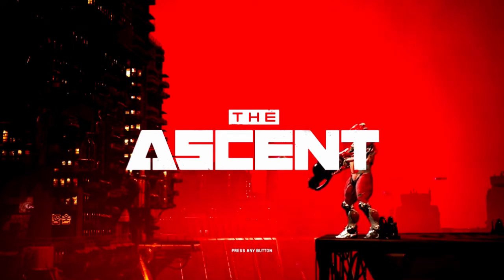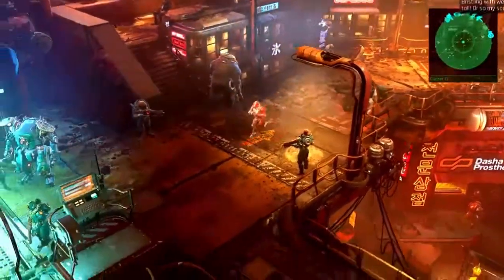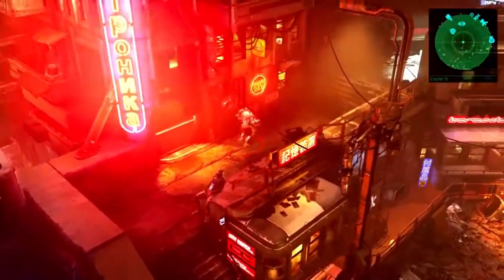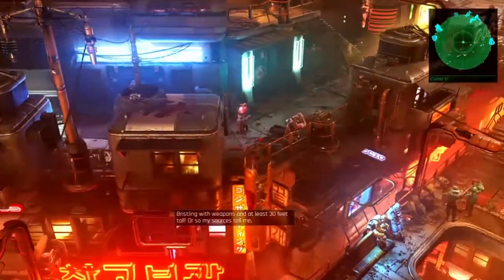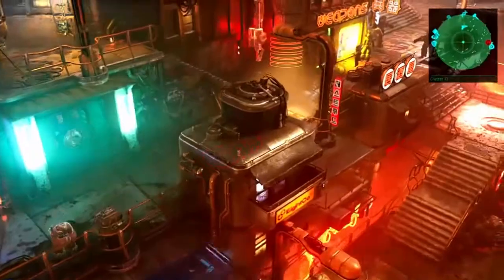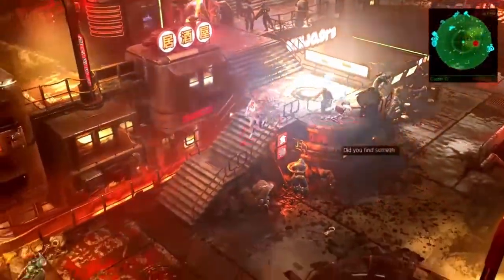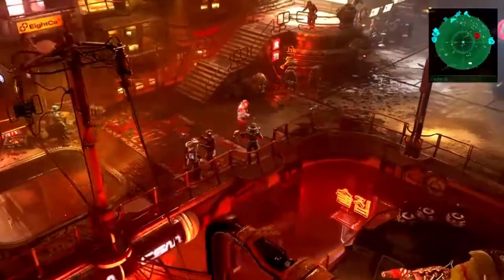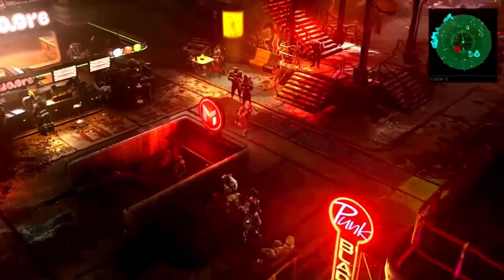Today we are going to be taking a look at The Ascent, released in 2021. This is a twin-stick isometric shooter set in a cyberpunk-themed open world. The game also features RPG elements, so you are going to be constantly upgrading your character attributes as well as your weapons. This game features a ton of weapons, all with their distinct personalities and uses — digital weapons, ballistic weapons, energy weapons, and special category weapons.